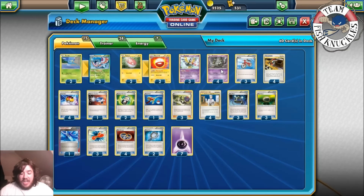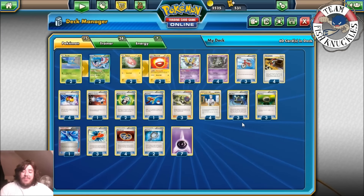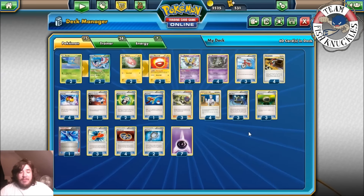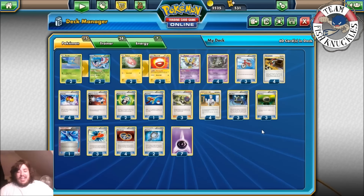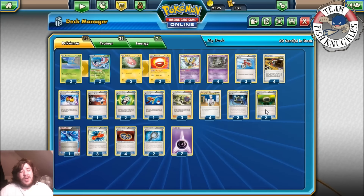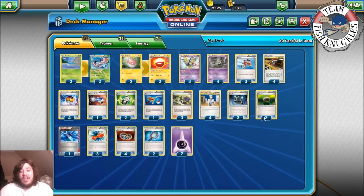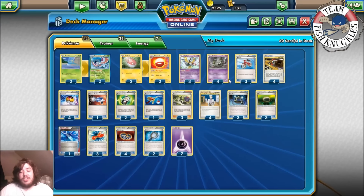The deck is pretty straightforward: get a bunch of tools in play, use Trubbish's Tool Drop, and take huge knockouts. The two biggest decks right now are Genesect and Darkrai, which this deck kind of destroys. The only downside is if your opponent gets Garbodor down — you can't have multiple tools on your Sigilyph — but Garbodor is weak to Psychic, so Trubbish doesn't need that many tools to knock it out. A lot of Darkrai decks are playing Garbodor right now, which is the main concern.